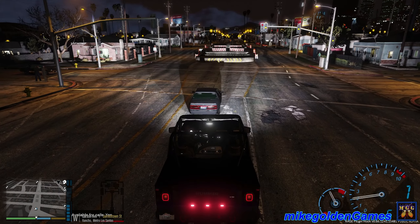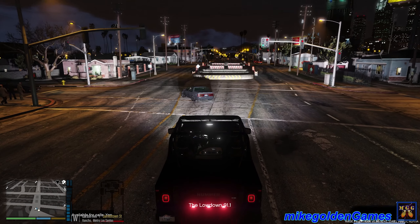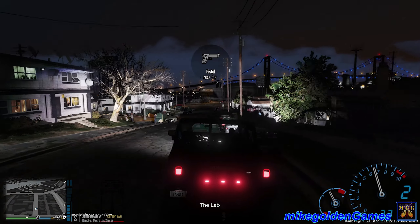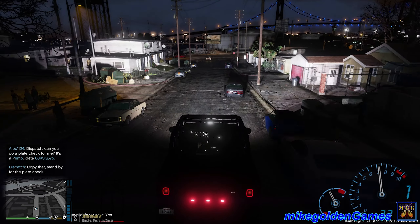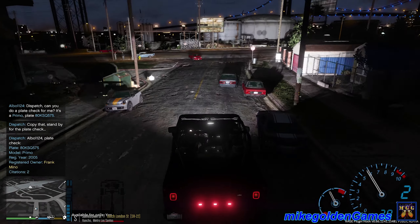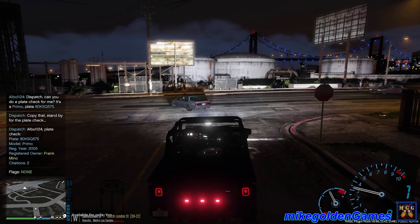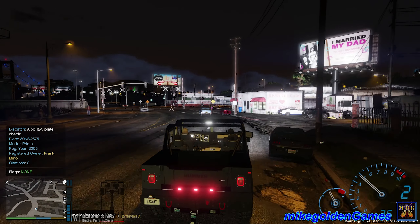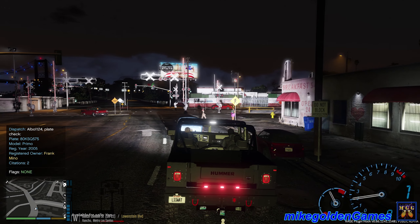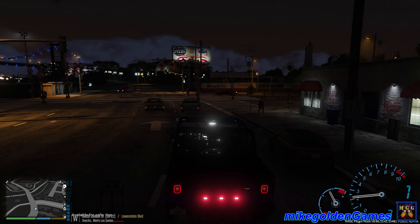We'll pull up here and check this guy's plates. Dispatch, let me get a plate check on a Primo, license 8-0-KSQ-575. Frankie — two citations, no flags. Roger that. He did kind of blow that stop sign there, but we're gonna ignore him. He has no flags. If he had a warrant or something we'd stop him, or no insurance — we'd definitely stop him for that. But we're not gonna stop him for a minor traffic infraction.